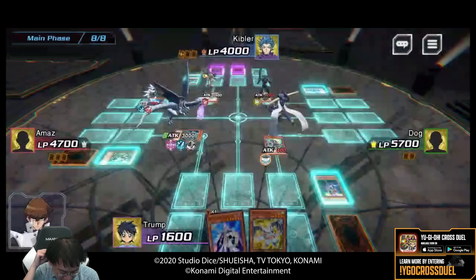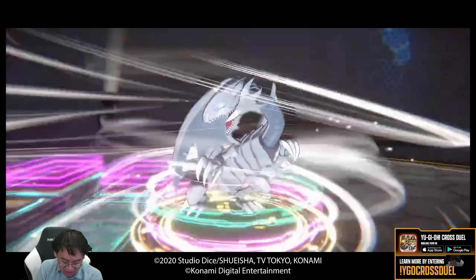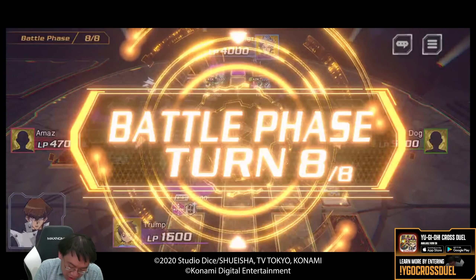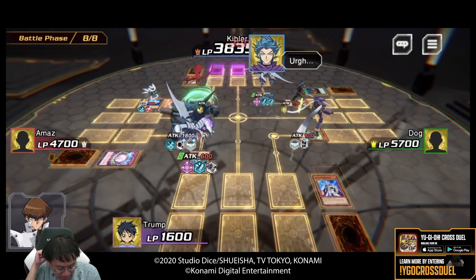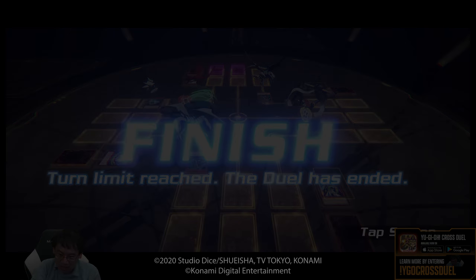It's the last turn — turn 8! I simply play my strongest Stargazer Magician on defense. It has the special skill that the turn I play it, none of my monsters can be destroyed by abilities. That would have been nice to draw last turn — it would have prevented Blue Eyes White Dragon from killing my monster. It was my secret tech card since I thought Blue Eyes would be quite popular. Kibbler summons his ace Blue Eyes White Dragon on the final turn, clearing Dog's monster. This allows him to get in a key attack on Dog. With Amaz unable to break through my side, Kibbler manages to take the victory as his monster takes the life points from Dog and he manages to climb just over.